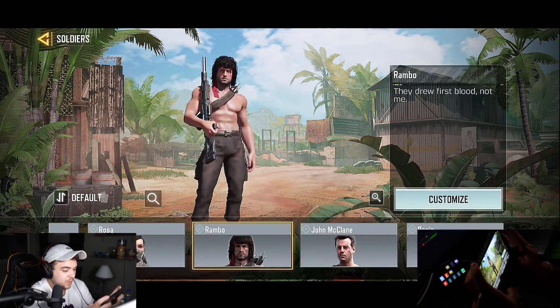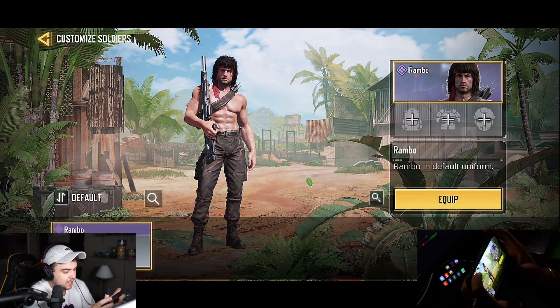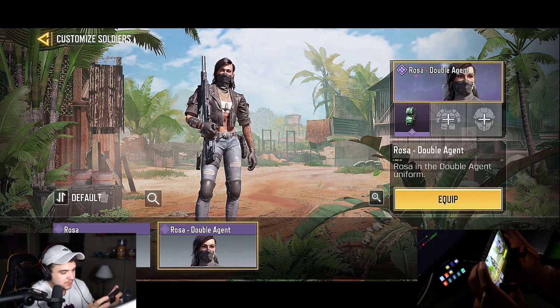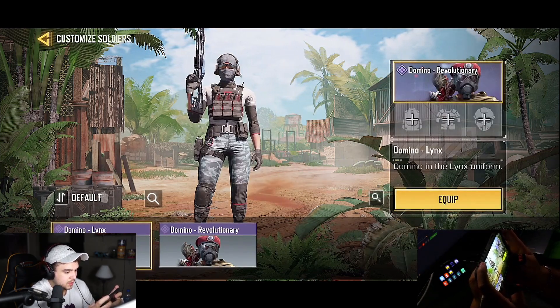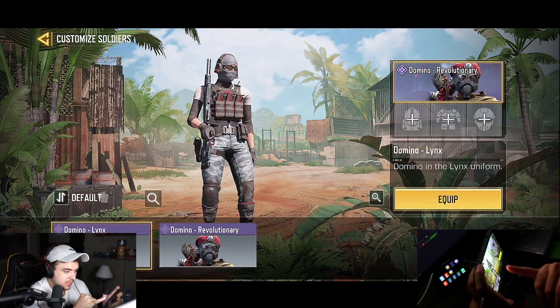Then we got Rambo — I got him as well. Then we got Rosa — they only have two skins for her, I'm surprised they didn't make like thirteen. This is also one of my favorites, I'd say a seven out of ten. She's not bad.